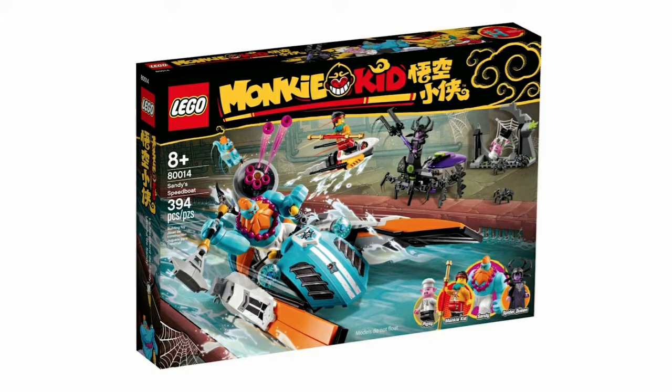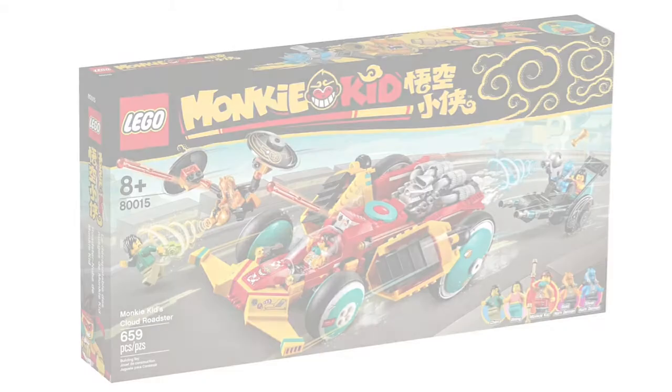The first set is Sandy's Speedboat. This set comes with four minifigures, and I really like this one. It comes with three figures that are kind of main characters in the series, and I think that's pretty nice to have in a smaller set. This isn't the smallest set, and that's kind of what I'd like from more of these Monkey Kid sets in the future, but as these sets go, since they're pretty large, I think this is a nice one to pick up.